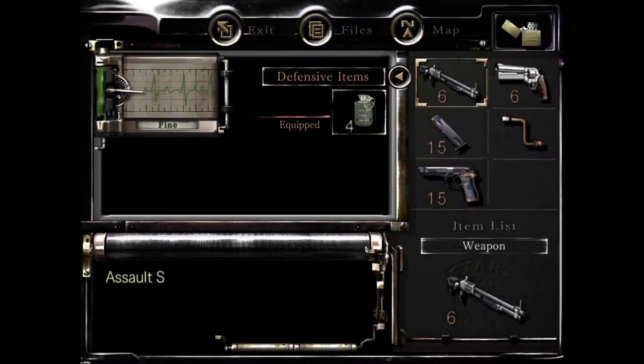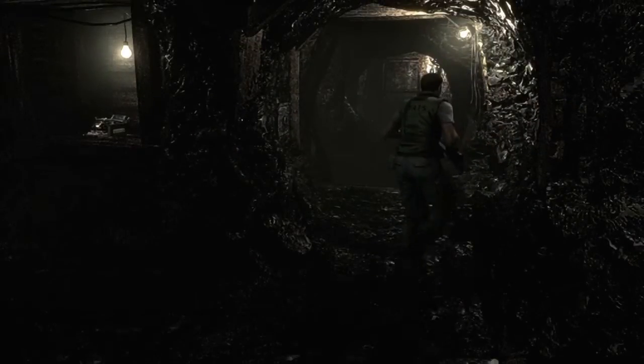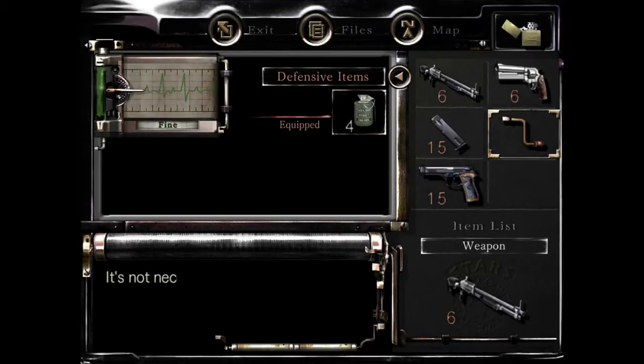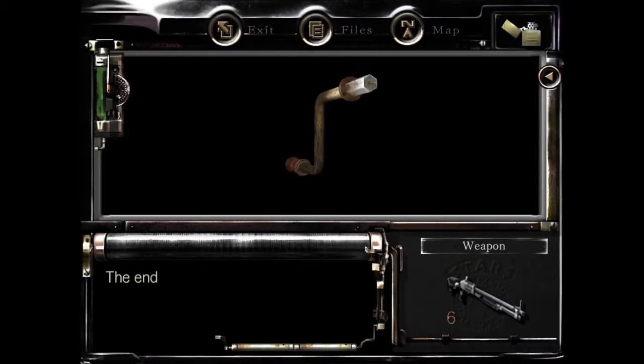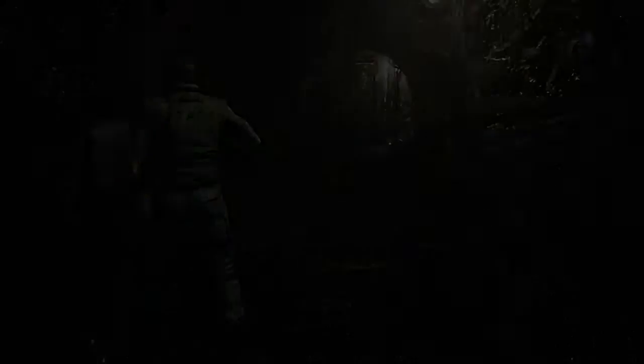Alright, there's an item here. Have I still got the crank? Yes, I do. Apparently there's an item in this room but I can't see it. It's not necessary to use this now. Do I have to examine the crank? Probably. There's nothing unusual. The end is shaped like a hexagon. I can see a hexagon. I bet it'll work now.